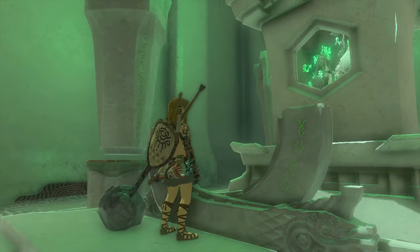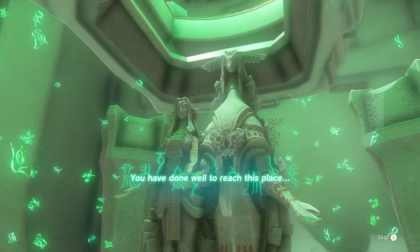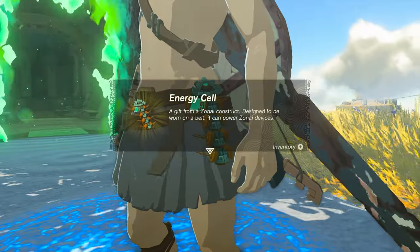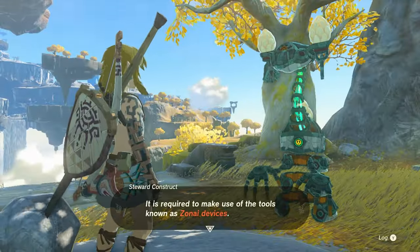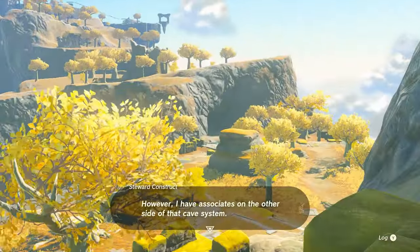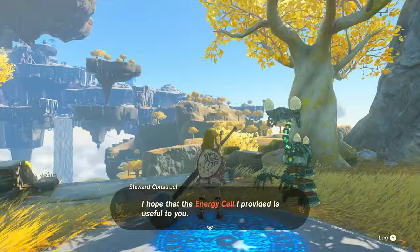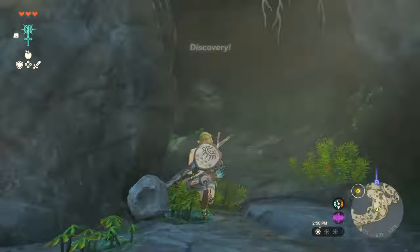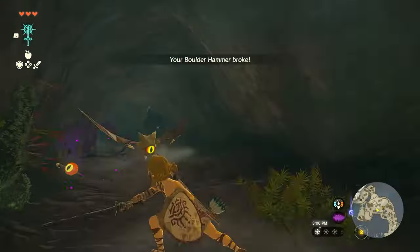Once defeated, break down the stone wall blocking your path, and you're good to go with this shrine. Once you're back on the sky island, a construct is going to give you an energy cell. This lets you use powered Zonai devices like fans, rockets, platforms, etc. They're very, very useful, so you'll want to upgrade these later on. Follow the path the construct described, fighting enemies along the way, and eventually head into the Pondside Cave.